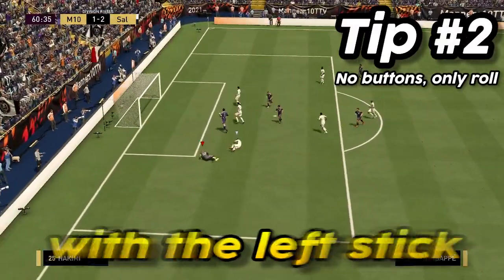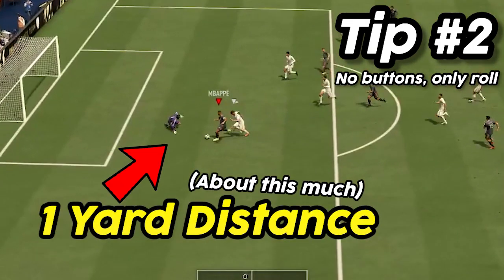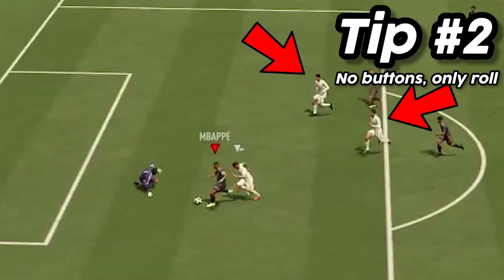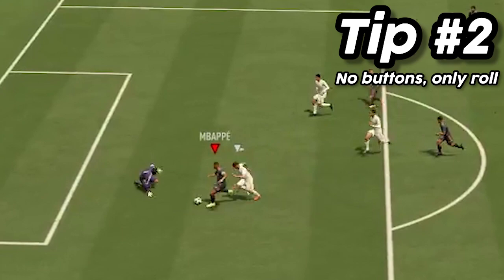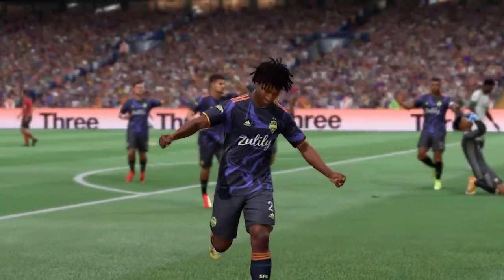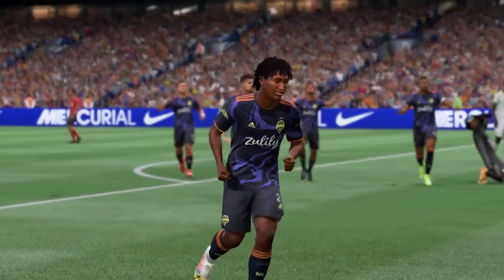Tip 2: You're not going to want to hold any buttons after you stop sprinting. Just dribble with the left stick towards the keeper, and once you're about a yard's distance you're going to want to ball roll away from the keeper. The reason you don't want to go inside is that your opponent's defenders will be running back through the middle, so if you ball roll inside you could find yourself being tackled by the centre backs. I'm going to jump into a couple games right now and show you just how effective ball rolls can be in game.